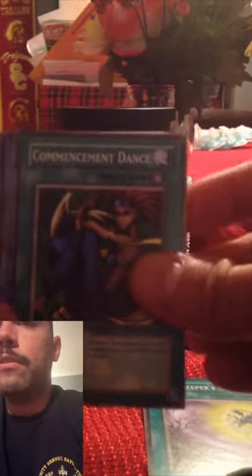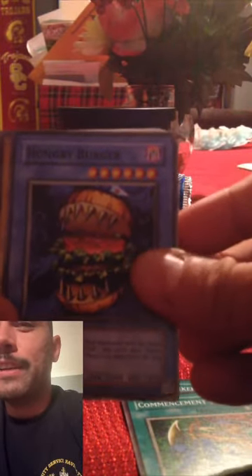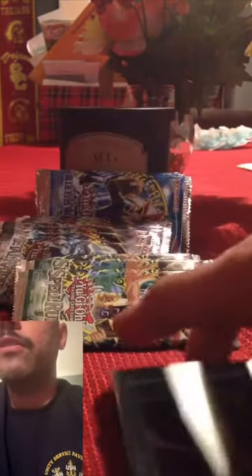Spell Ruler — what used to be Magic Ruler when it first came out. I do remember that. I know I got a few Magic Ruler cards still lying around. Opening carefully: Graves Keeper's Servant, Commencement Dance, Hungry Burger, Whiptail Crow, Shining Angel, and the hamburger recipe to go with it. Molten Destruction, High Tide, Uginjin, and Darkness Approaches.